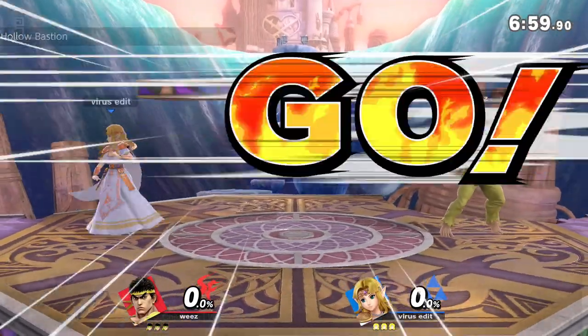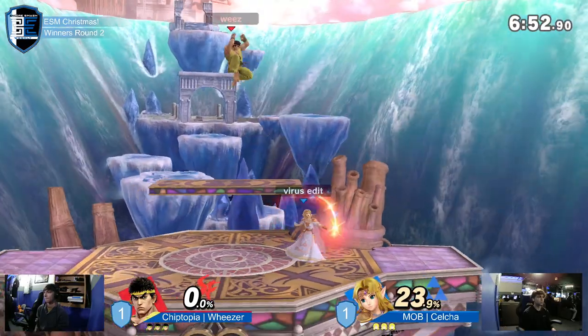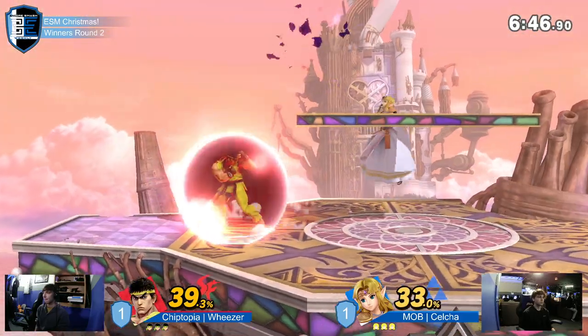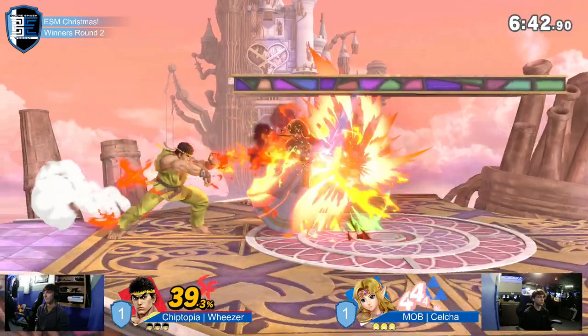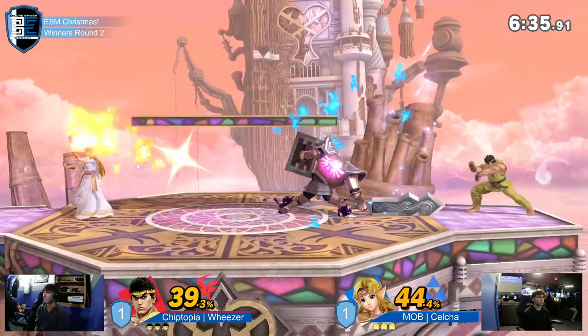We're going to Hollow Bastion, a very Smashville-esque stage. Celso kind of just doesn't want to play the zone-in game — they want to keep those blast zones and that smaller stage so they can get early kills off the side with the Phantom and Lightning Kick. Celso setting up once again with the Knight, doing damage in the center. Weezer staring it down, looking for those commitments to find an opening. Let's see how this game plan switches up going further into the set.